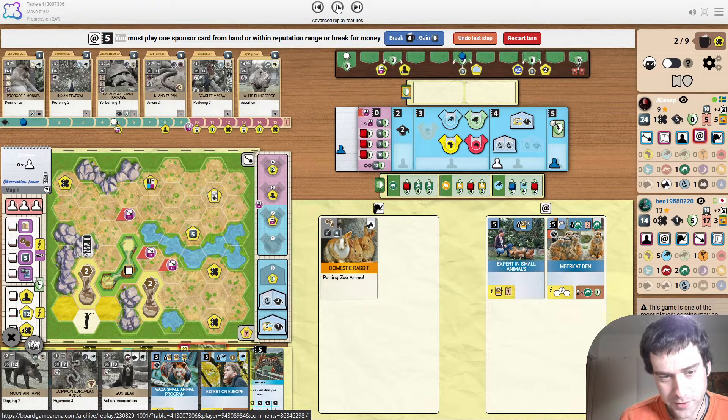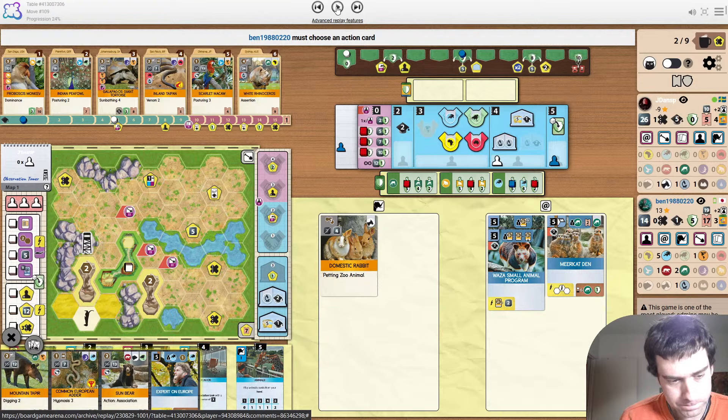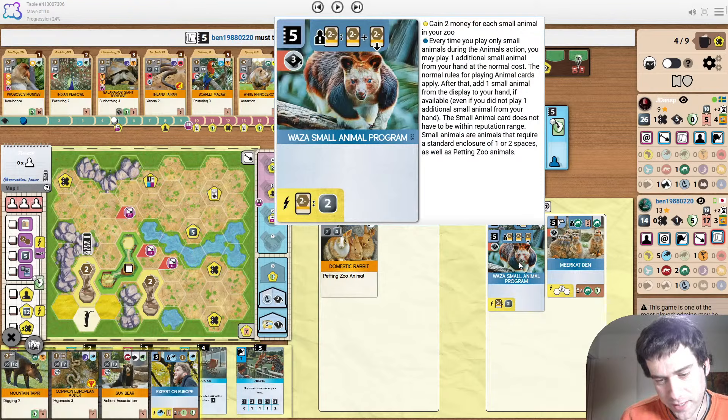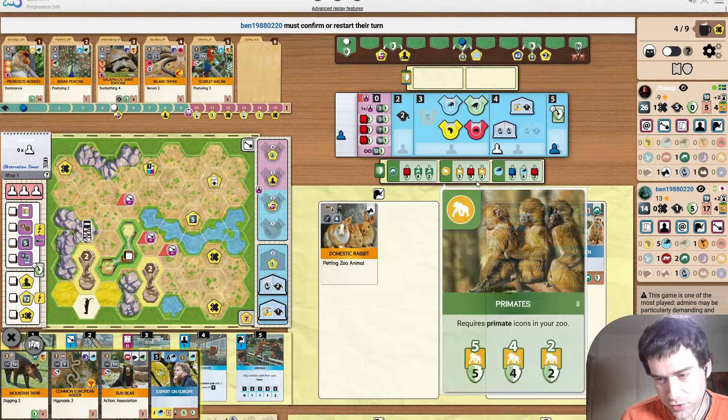There's still a mistake coming up — everyone keep your eyes peeled. Playing Waza now is okay I guess. You don't really want to play Expert on Europe right now. With Expert on Europe you want to play it a bit later so you can get more tickets from it. Waza you want to play it later as well to get more money from it. The opponent snaps up the Rhino, which I think is a good move.